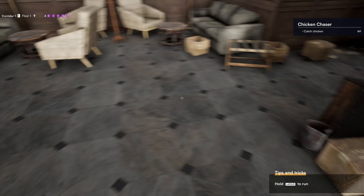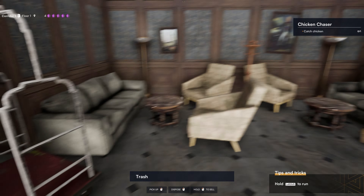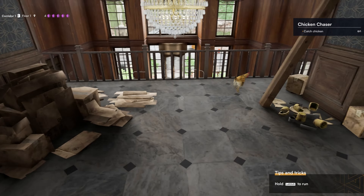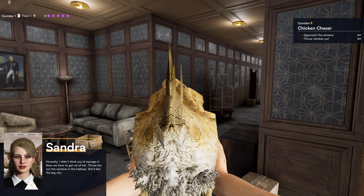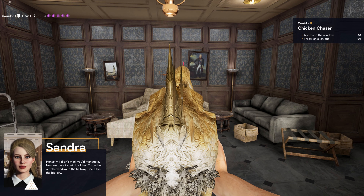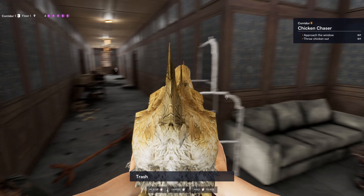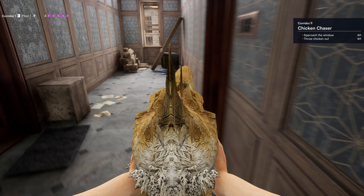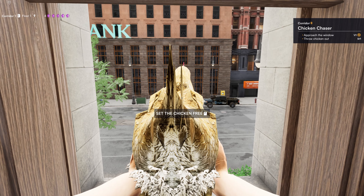Just be aware of that — it's the pre-release version. Where did you go, Mr. Chicken? You're a fast little fella, aren't you? Or lady. Oh, there you are — stop running around! I didn't think you'd be able to do it, to be honest. Why am I looking at a chicken's butt? Throw her out the window in the hallway — she'll like the big city. There's like a checkpoint down here, so I guess I'm going this way. Chickens really can't fly — I mean really.